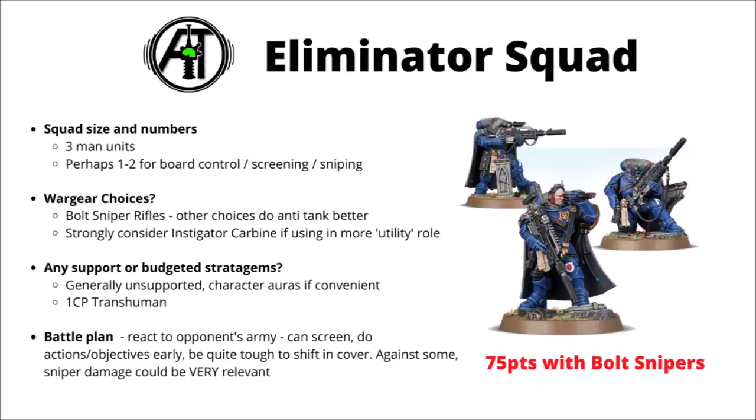Next we have the Eliminator Squad, which must be fielded in units of three. I really quite like Eliminators — one or two units is usually going to be helpful for quite a few Space Marine lists, particularly if you're not running Phobos troops. They're cheap enough to be an expendable chaff unit to screen back the enemy, relatively durable with camo cloaks in cover, and their sniper fire can be legitimately quite threatening to any army with lighter characters. If using them in a utility role, I'd strongly consider the Instigator Bolt Carbine — it reduces damage a little but being able to move-shoot-move every turn is quite nice, getting them hurtling across the table or popping in and out of cover. I'm not really a fan of the Las Fusils though — their damage output just doesn't stack up against things like Eradicators. Space Marines have better anti-tank choices.